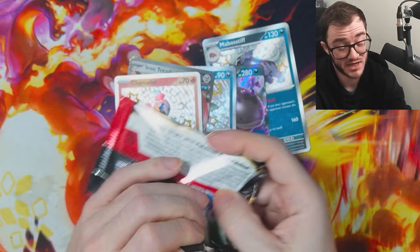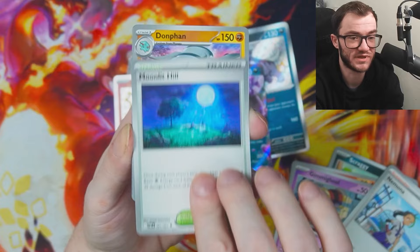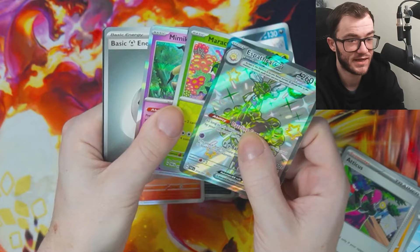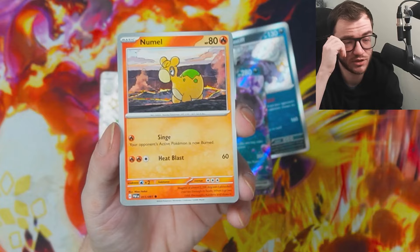My chase card of this set is the Gardevoir — I haven't pulled it yet, haven't pulled any special illustration rares myself. We did recently pull the Gardevoir on stream though. The Shiny Mew and the Charizard are the two biggest money cards in the set — they've been dropping in value. Charizard has dropped to about £130–140; it did go as high as £180–190. The Mew is sitting anywhere between £90–100, dropped from £130–150. It's just because of the releases of the new products — the mini tins, these tins, and the premium collection boxes.